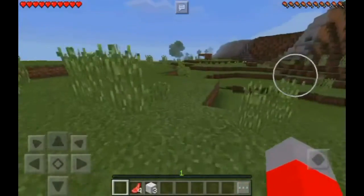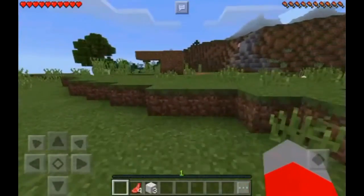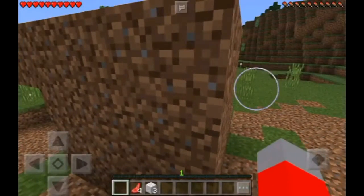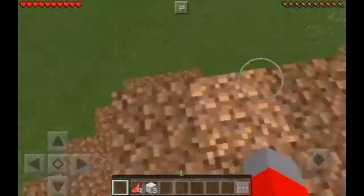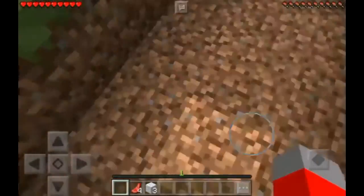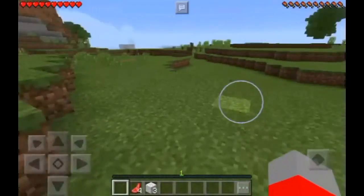So my diving board is back here. I need to make some ladders to be able to climb up it. I'm hoping it rains in Minecraft so I can be able to do this. I'm playing for water here. The diving board doesn't bounce at all - can't do that in Minecraft.